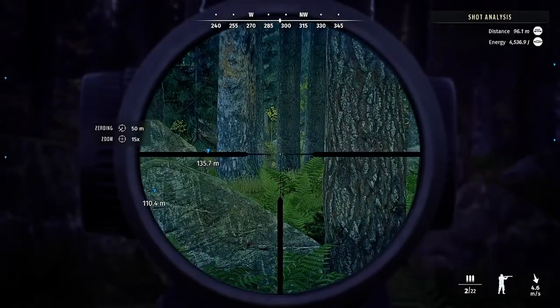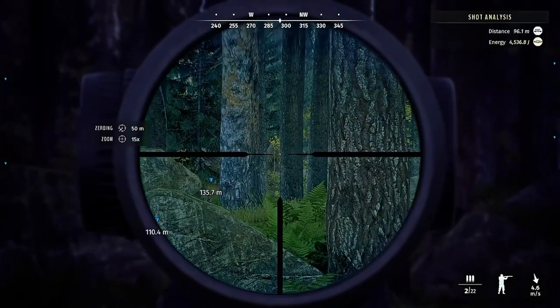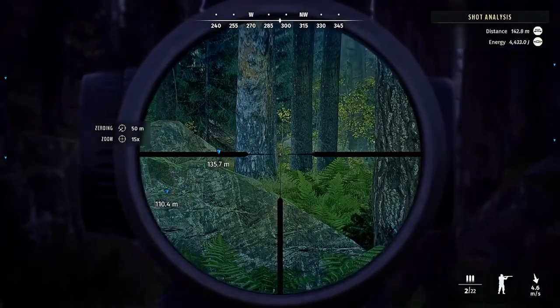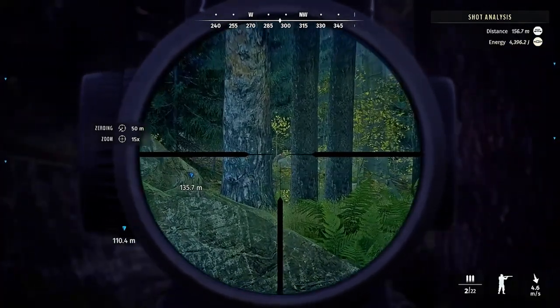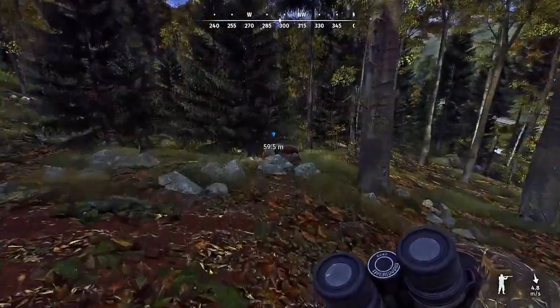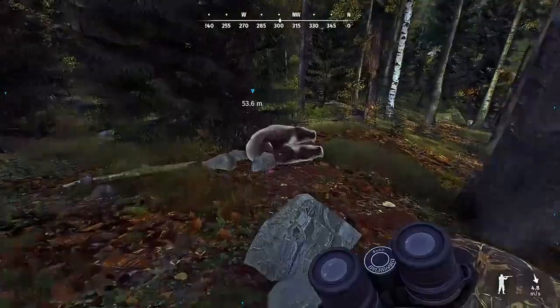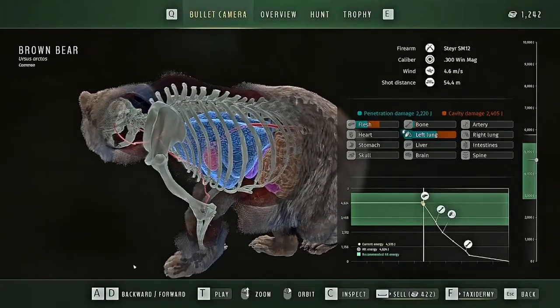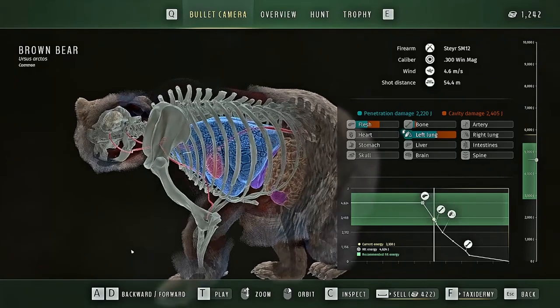As with some antlered animals you might not get all the lower fitness males to come into your low fitness call, but with predators it seems to be pretty spot on. This works for your fox, your badger, your wolves, your bears — pretty much any of the predators in this game.